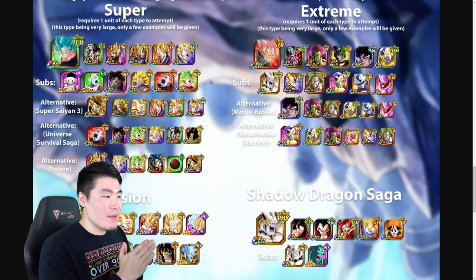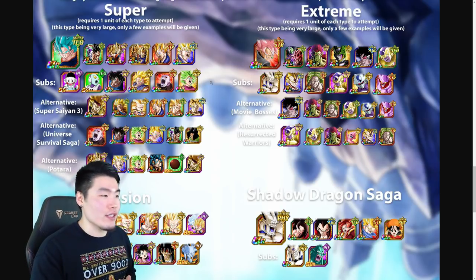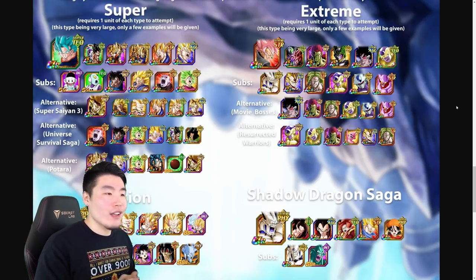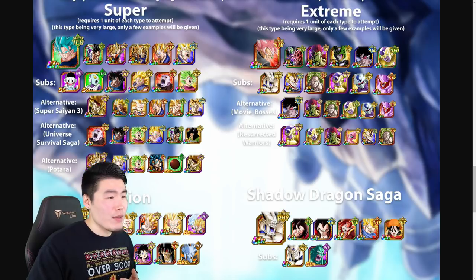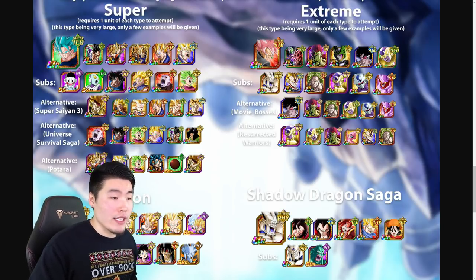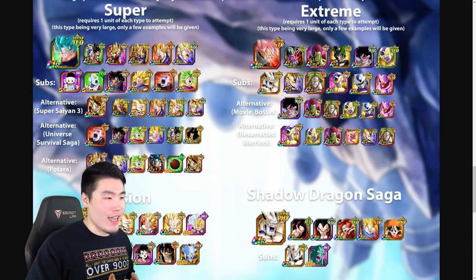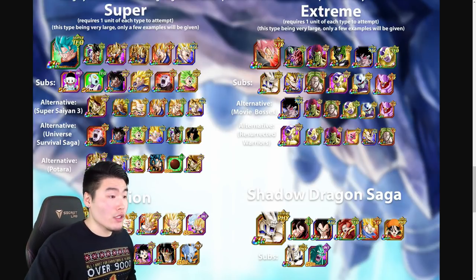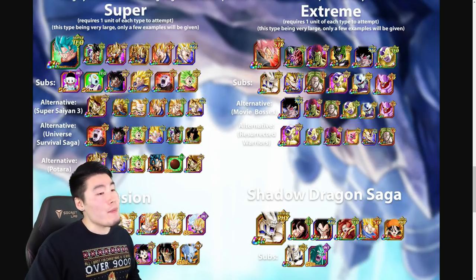That's for Super — best of luck if you're attempting it. I think Super will be the one most people can clear if they can only clear one, because there are a lot of options and combinations that could work. For the Extreme side, the team is STR Rosé, LR Goku Black, LR Bojack, LR Cell, AGL Turles, and Tech Golden Frieza. An extremely tanky setup — Turles is one of the best support units in the game, Golden Frieza is one of the best tanks and can deal a fair amount of damage, and Bojack is amazing as a tank. LR Cell gets a boost from having more enemies (which you'll see a lot in Super Battle Road) and can also heal. Rosé is a good support, can deal some damage, and provides defense on his passive.